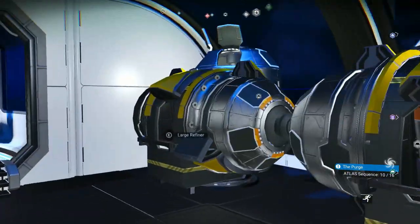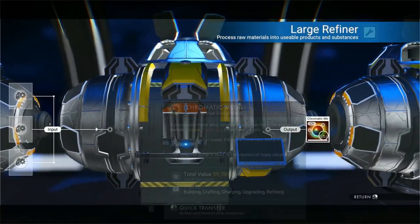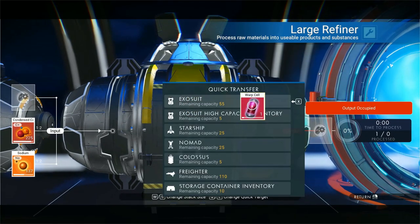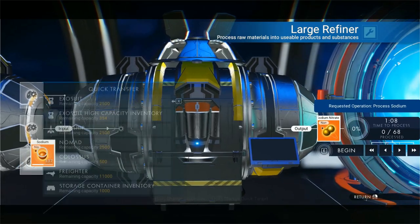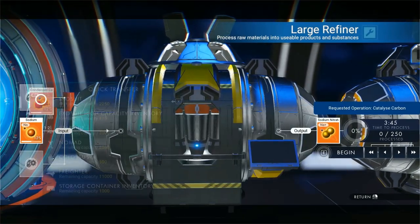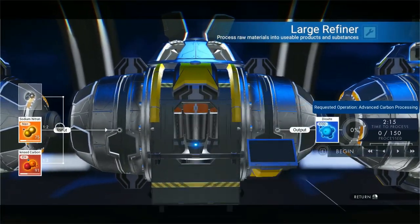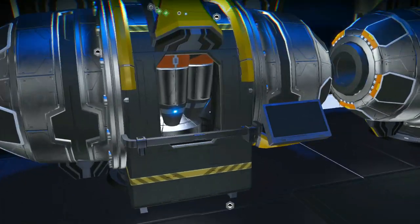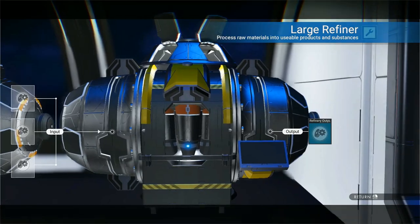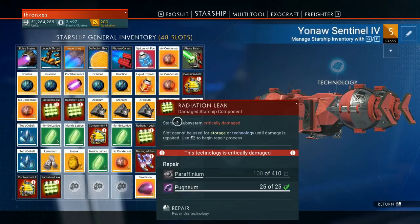We haven't even checked the refiners upstairs. Wow, so much chromatic metal - and here I thought we wouldn't find a use for it, but really we did use a lot of it repairing our ship. And we made warp cells, cannot forget about that. All of these are going to have a good bit of resources to give back to us. Another warp cell - and another warp cell! That was pretty neat. We used a lot of that chromatic metal to make warp cells, so we got these free warp cells - we might as well put them on our starship.